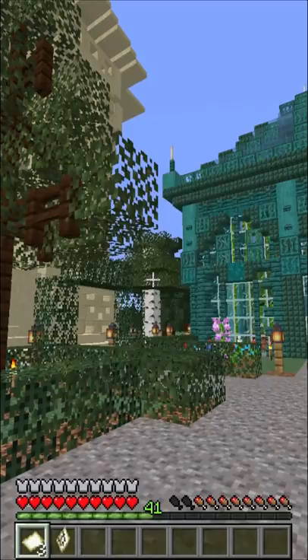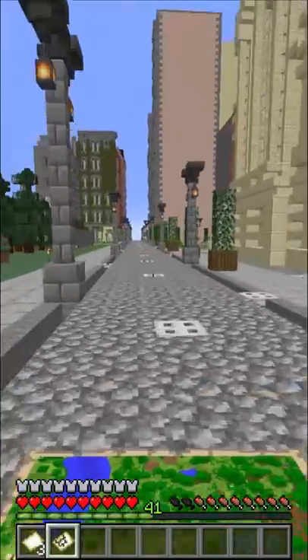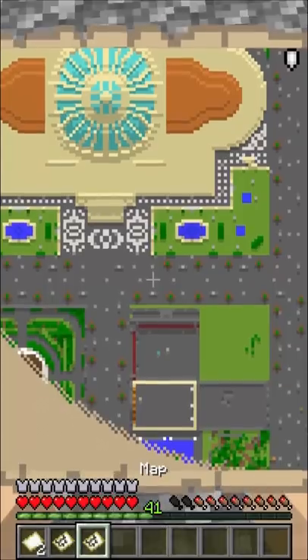Go to one corner of your base and open a map by clicking on it. Walk towards the edge of the map until the marker becomes a dot like this. Once it's a dot, click on a new map.